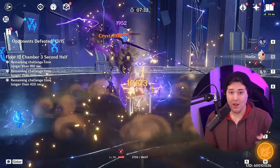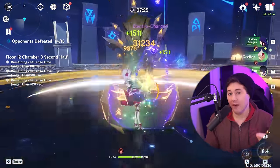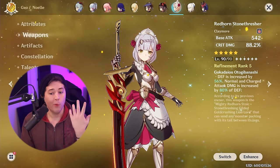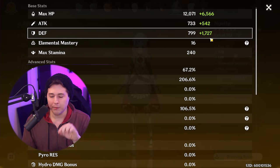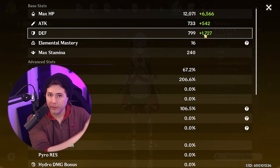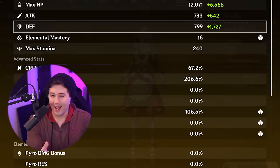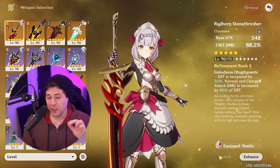Attack is a semi-important stat that you can use as part of the damage calculation, but a lot of the time end game you're going to be focused on buffing up your defense stat. Because if you take a look at Noelle's base stats, even with her best weapon in the game — Redhorn Stonethresher — her base attack is only 733 while her base defense is 799. So your base defense is actually higher. Once you get to level 90, which is very important to do on Noelle because it's the only way to actually increase that base defense stat, you're going to be focusing mainly on defense over attack in your build. However, skills that scale off of attack aren't utterly wasted — this distinction is very important to keep in mind as we go over weapons.